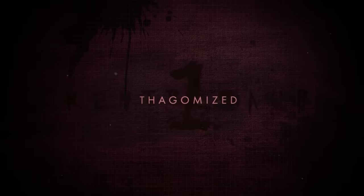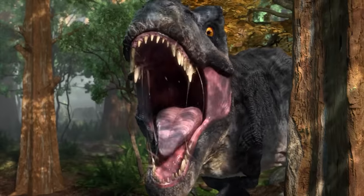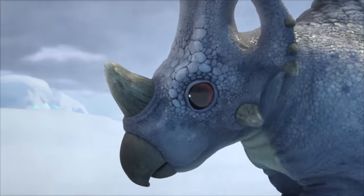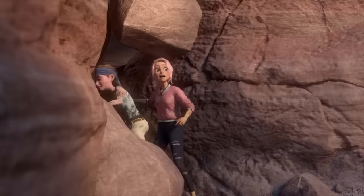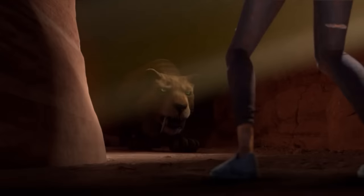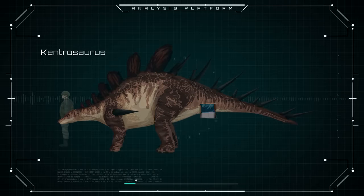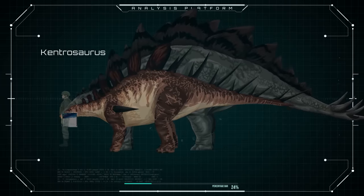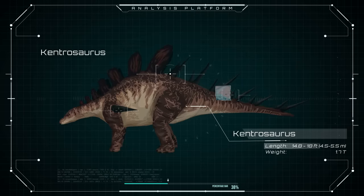Number 1: Thagomized. Manticorp Island is home to many dangerous creatures, many which reside in separate artificial biomes. One of these biomes, the desert, houses three dangerous animals that could bring a swift end to anyone dumb enough to provoke them. Meet the Kentrosaurus, a stegosaurid with similar features to its larger relative, the stegosaurus — but smaller, with a lot more spikes, and more ways to kill.